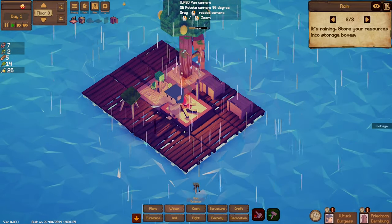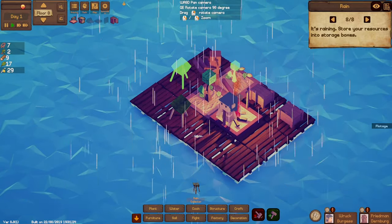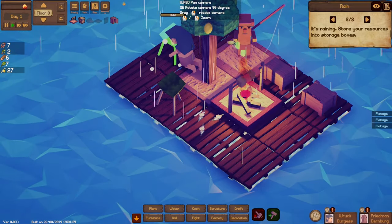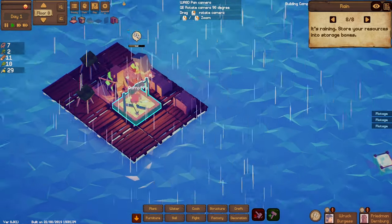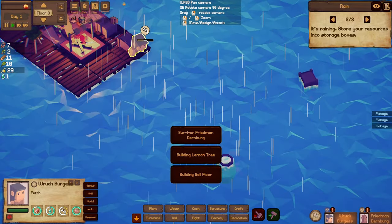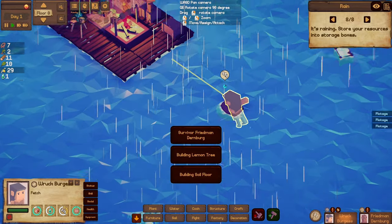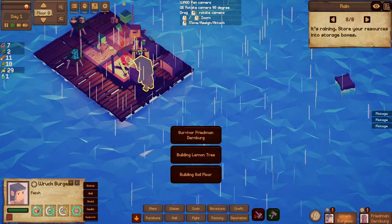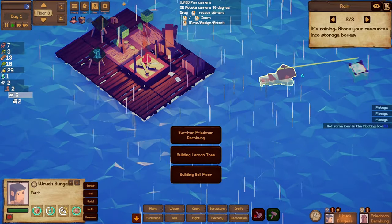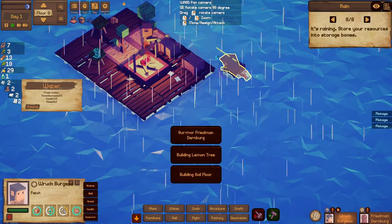Let's quickly build another rain collector because water is one of the main things you suffer with in this game. These are the meals we're cooking — looks delicious. We've got some stuff we can grab floating by. Just click on the people down here and send them to grab it. We're bringing it back — got some stuff. Most of it was ruined but we got a little bit of water.